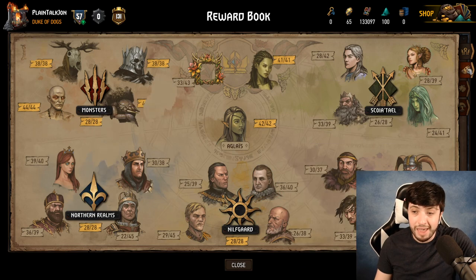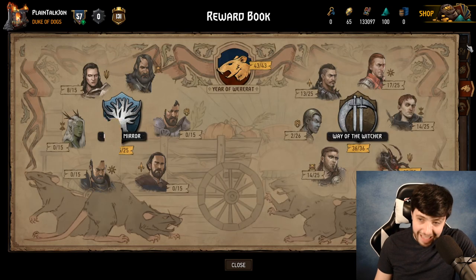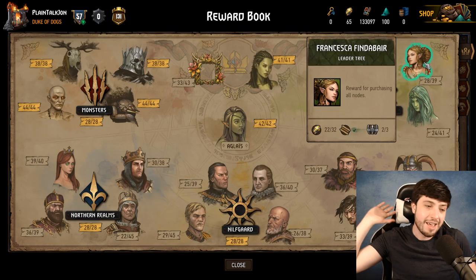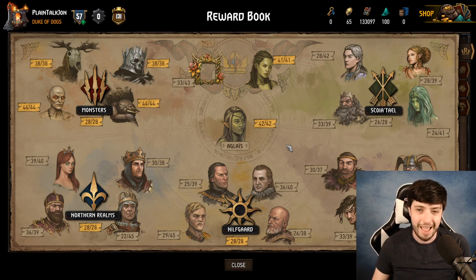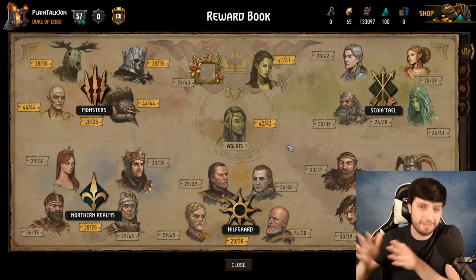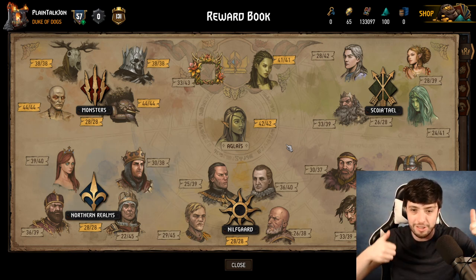How do you know which reward book to begin? Fortunately, somebody in the Gwent community put together an Excel document to tell you which ones to target — link in the description. Open it and it'll tell you which books have the most bang for your reward point buck so you can spend as efficiently as possible. Now you know how to turn reward points into ore, and ore into faction kegs, and you already picked your faction — so you're good to go.